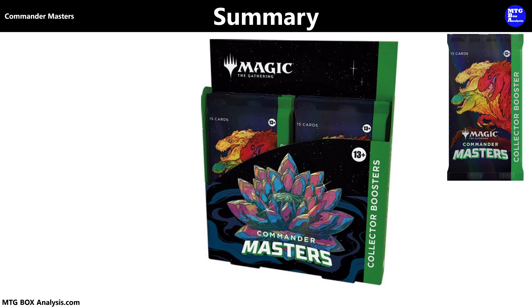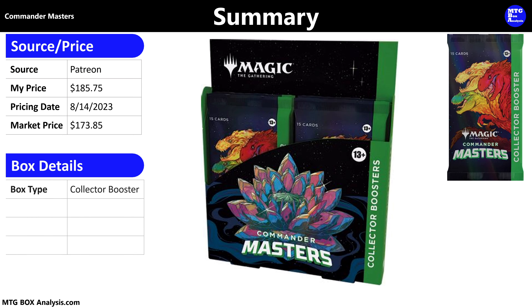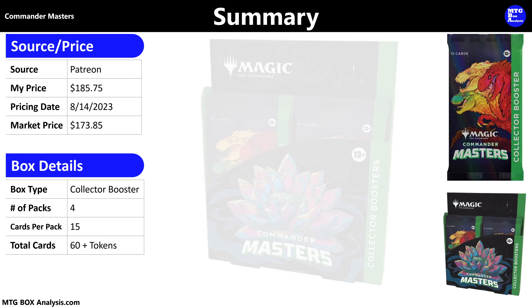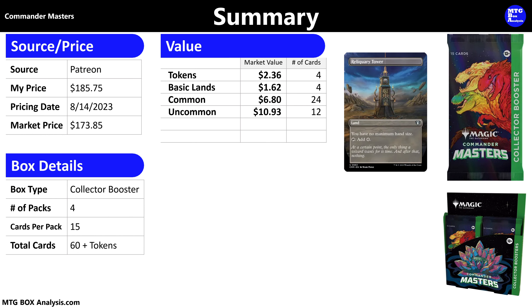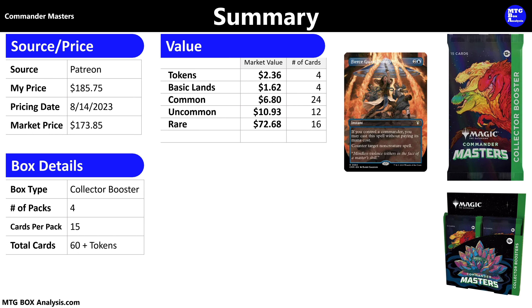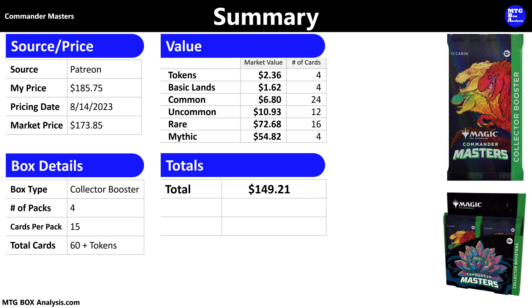So how did this box perform? I purchased this box through a Patreon agreement for $185.75. The current market price for these boxes as of August 14, 2023 is $173.85. The Commander Masters Collector Booster Box contains four packs each with 15 cards, allowing us to see 60 cards plus tokens. The four tokens have a current market value of $2.36, the four Retro-frame Basic Lands are currently valued at $1.62, the 24 commons are valued at $6.80, and the 12 uncommons are currently valued at $10.93. The 16 rares that we pulled are valued at $72.68, and the four Mythics including our Textured Morpheon is currently valued at $54.82. The grand total for this box comes up to be $149.21 in card market value, which is a loss of $36.54, meaning I only saw a return of 80% of my purchase price in card value.